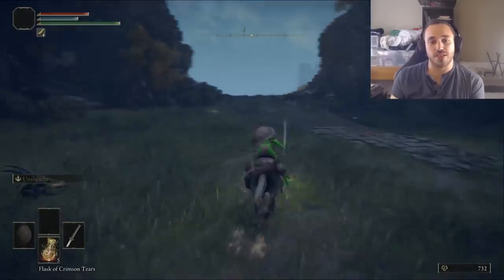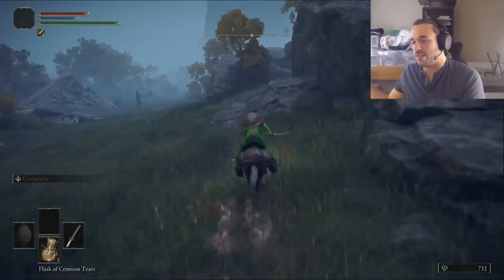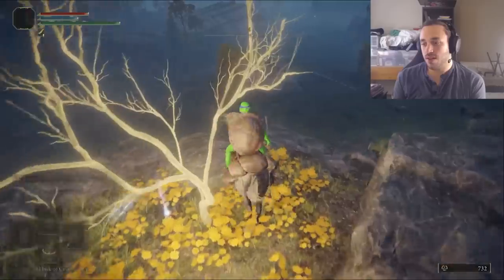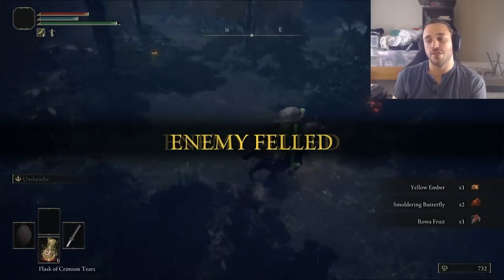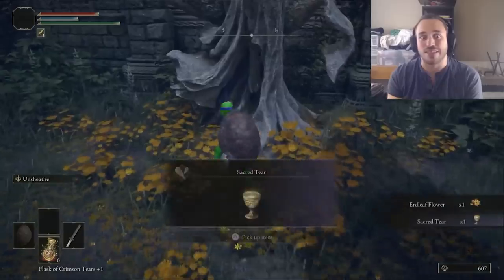Since we're in the Weeping Peninsula, we might as well grab all the items while we're here. Every build kind of starts off with some fetch quests. Slow and steady wins the race — that's the dog and the hair and whatnot. There's a golden seed halfway to Castle Morn. I just run past a knight's cavalry — no need to fight it. And it died? We take those. First boss dead. Then three sacred tears: one, two, three.